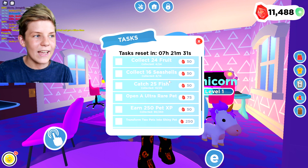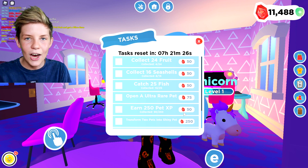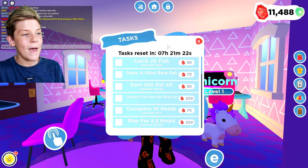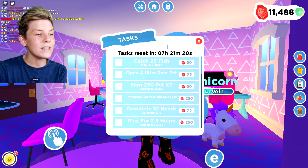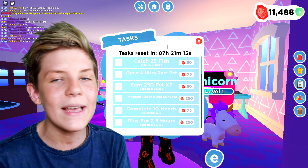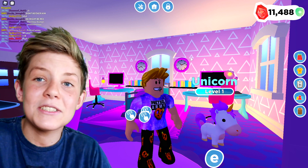I'm just going to do the tasks as they appear because it can get you so many gems really, really fast. There are even tasks like: if you complete five parent and five pet needs, you get a hundred gems. Earn 250 pet XP and you get 50 gems. It's just so, so simple to get gems. That's what I love about the game - it's so easy. You're literally having fun and you're getting gems.